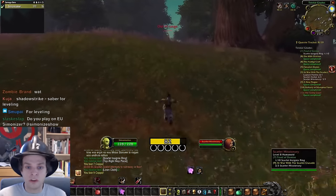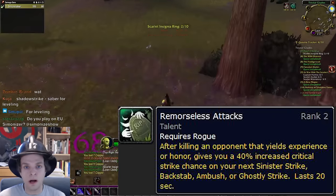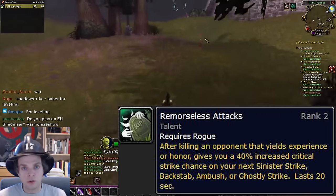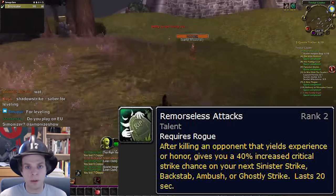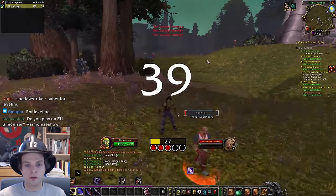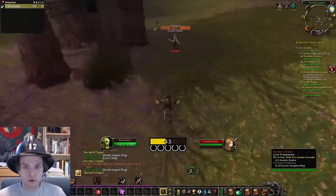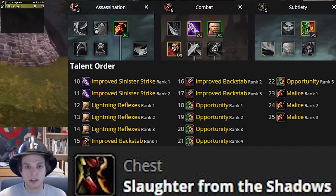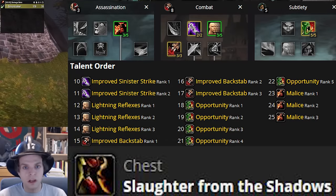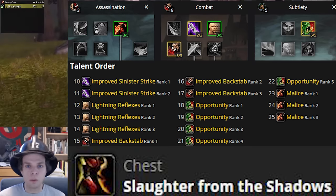For dungeons, the remorseless attacks talent isn't as good since it only triggers when you actually get the killing blow on an enemy. In a group dungeon you have three to four other people dealing damage and it's just much less likely you're the one to land the killing blow, so remorseless attacks just isn't going to pop off that often. With the dungeon build we're super focused on backstab, so I take improved sinister strike, a couple points in dodge, then improved backstab, then move over and take ranks of opportunity in subtlety — all focused around maxing out the power of backstab while dungeoning.